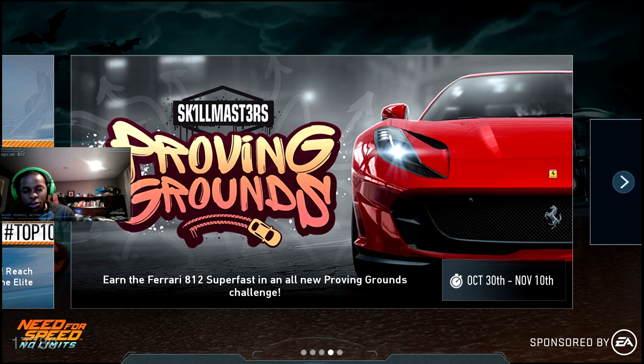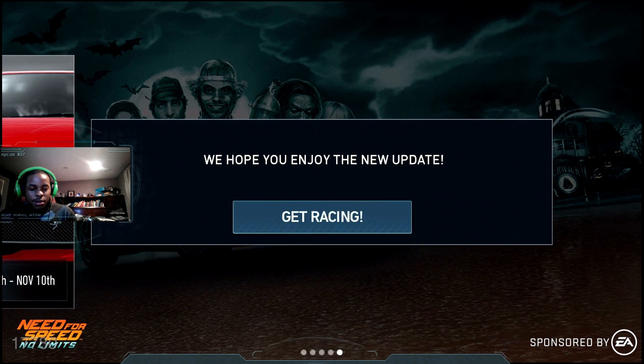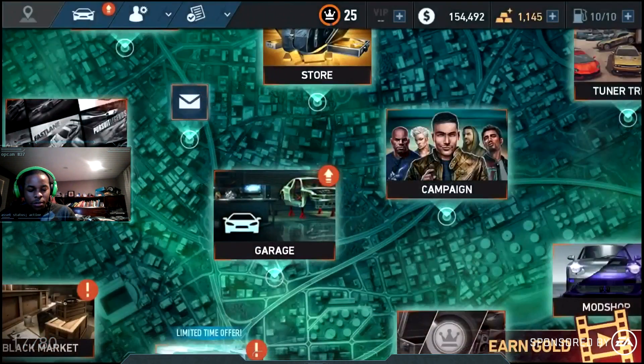The Ferrari 812 Superfast is pretty much one of the most powerful production Ferraris in the world. In terms of raw V12 power, this is the most powerful naturally aspirated production car in the world. It is earnable via Proving Grounds. That's pretty much all the new stuff in this update.